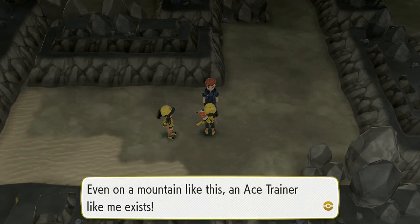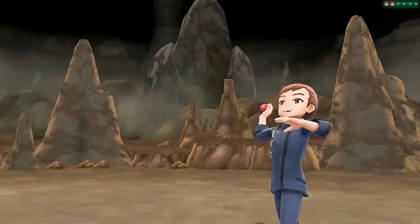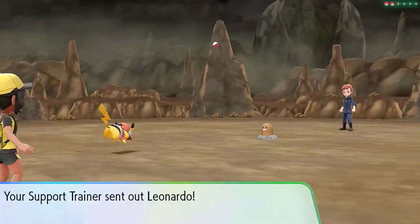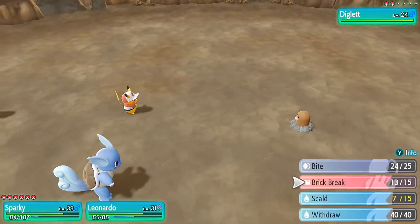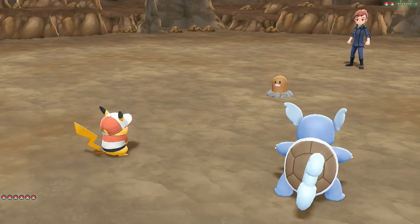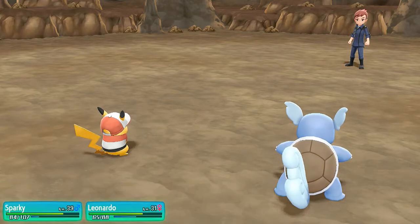Even on a mountain like this, an Ace Trainer exists. Ace Trainer Charlie wants to battle us and he comes out with a Diglett. I could be switching out Pokémon, but the combination of Sparky and Leonardo is kicking ass — really just Sparky doing the whole thing. Scald does nothing.